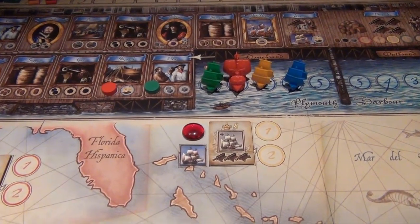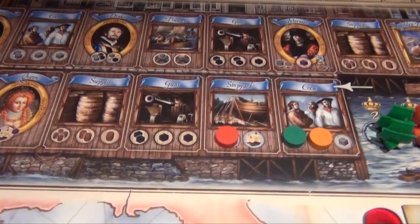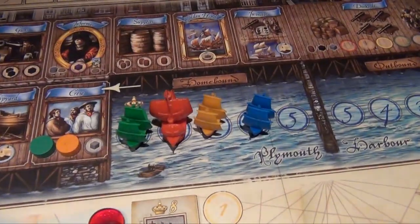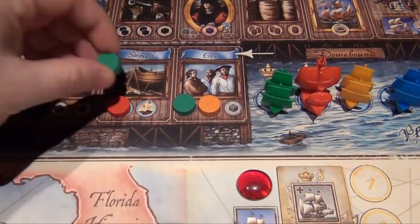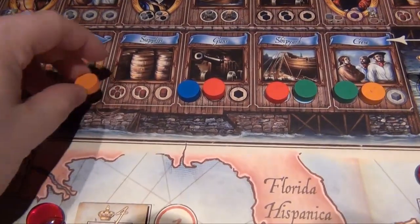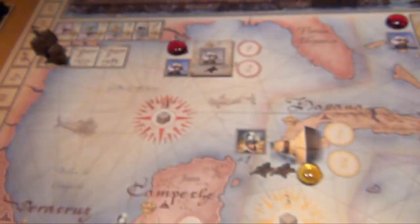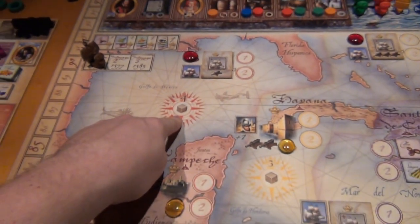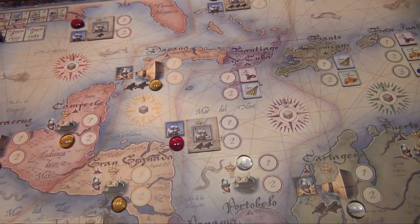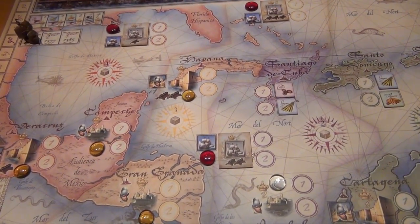The orange player also selects crew, and the blue player decides to jump ahead and take two cannons. Back to the green player, who decides to also upgrade his ship. The red player takes a cannon, the orange player takes four supplies — meaning all locations in the game are now fair game for him — and again the other players can decide to act on that.